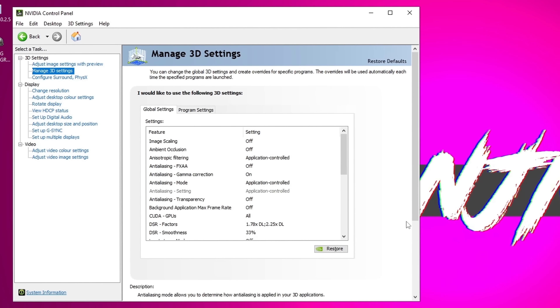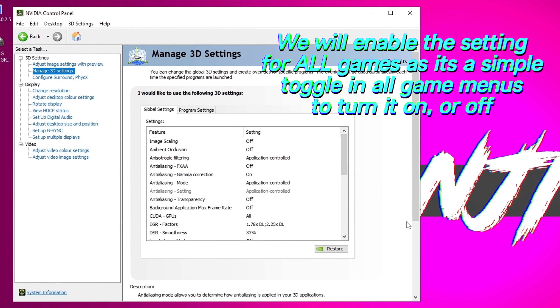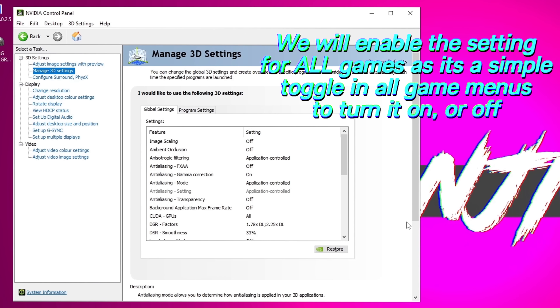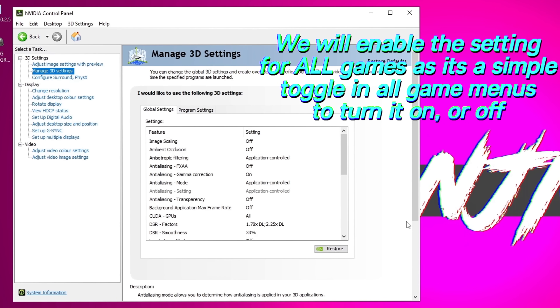For this setting, you can set it up on a per game basis, but there's no benefit to doing so. You can simply toggle it on and off within every game, so we're just going to enable the setting system wide. It doesn't mean you're going to be using it constantly — it just means that you can use it as and when you please.